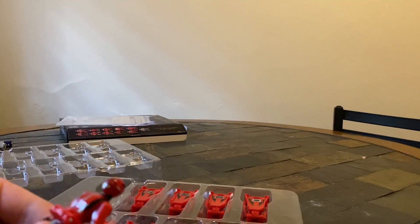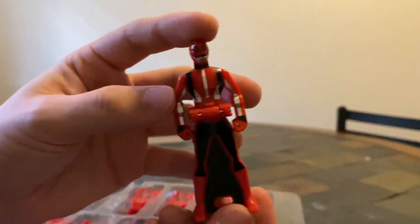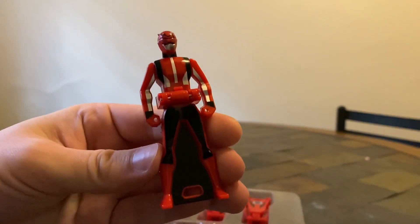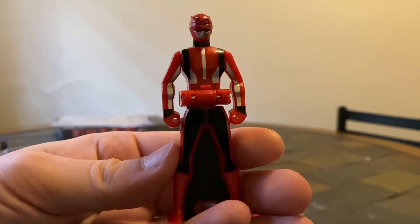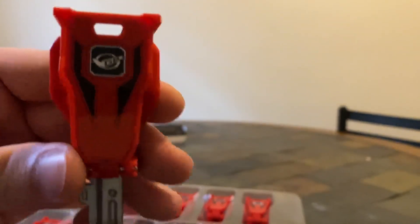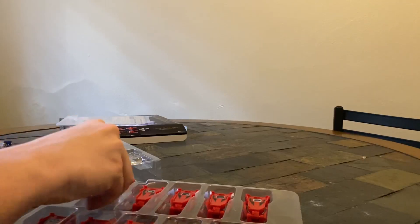Yeah, these look nice. These definitely look good. You got red Go Busters — Go Buster Ace, I think. I haven't watched Go Busters, but you can see Go Busters there. Unlike any other Ranger key, you flip it up — these memorial edition keys have a button that you push. Push the button and they flip up, and you can see the Go Busters logo right there.